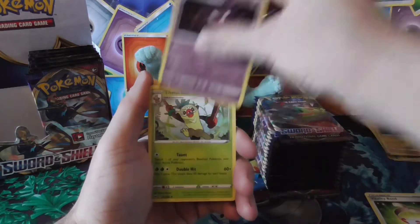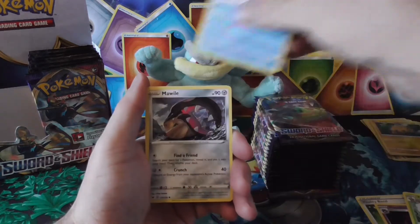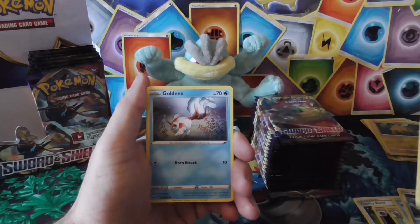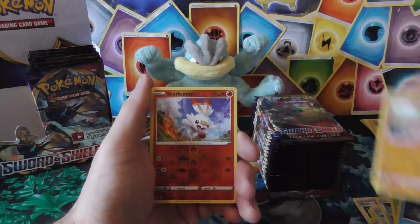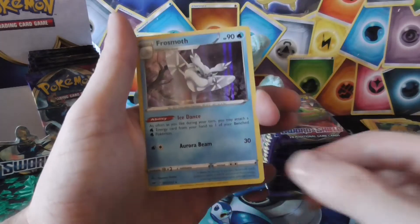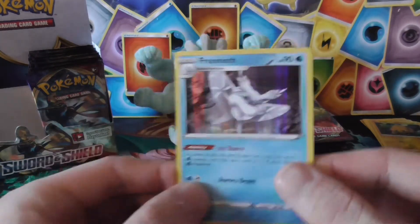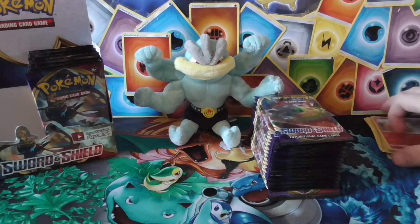Water energy. Victory Band, Haunter, Saccharite, Snorunt, Mawile, Glassifier, Goldeen, Diglett, reverse Scorbunny — and the rare: holo Frosmoth! Zubat pull as well. So I've had my first holo already and my first V card.